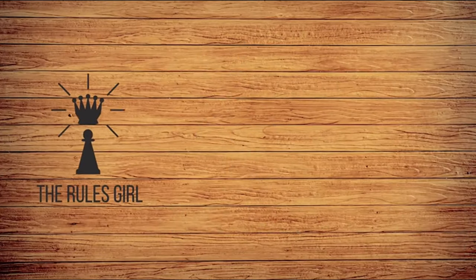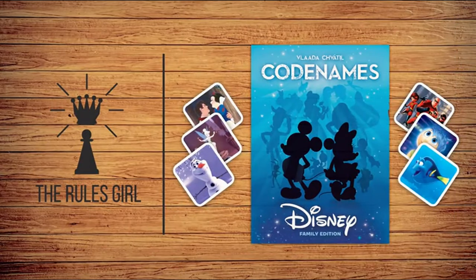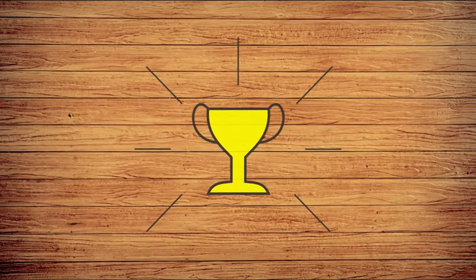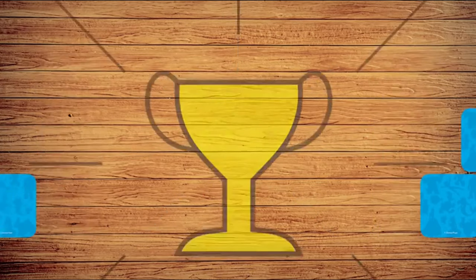I'm the Rules Girl, and this is Codenames Disney Family Edition, a team wordplay game for four or more players. In Disney Codenames, two teams compete to find their team's Disney treasure cards, based on clues given by that team's Cluemaster. The goal of the game is to win, and you win by being the first team to uncover all of your team's treasure cards.